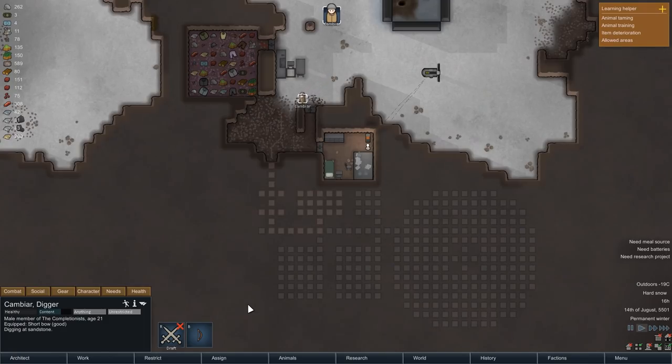Hey there, and welcome back to RimWorld. My name is Pete, and today we complete another episode of our RimWorld Ice Sheet Survival Series. I have done a bit of planning, because today we are going to build ourselves a mountain base.